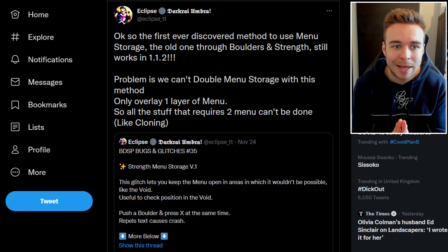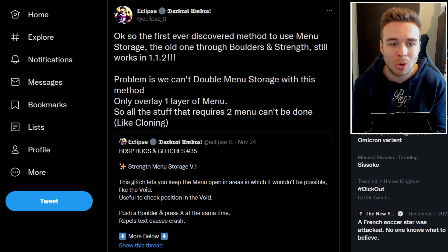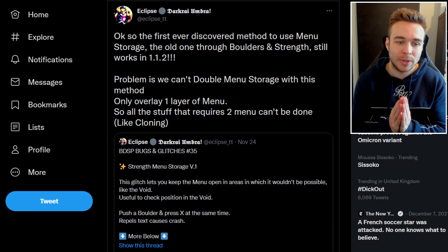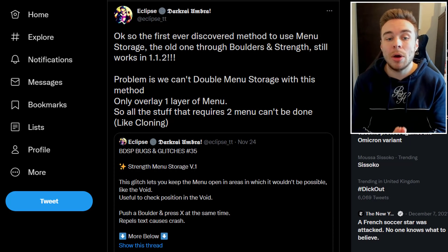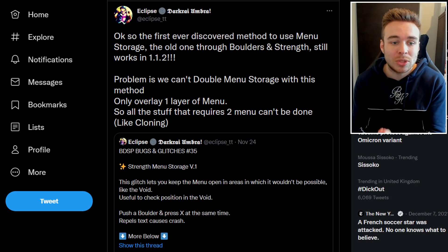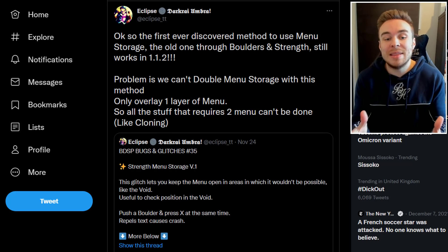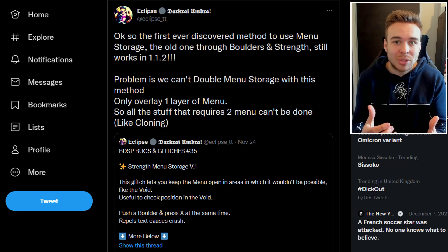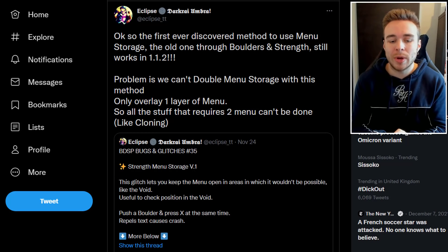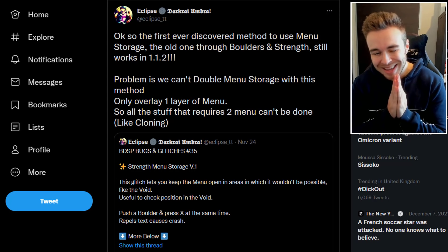This was tweeted out by Eclipse, who says: the first ever discovered method to use menu storage — the old one through boulders and strength — still works in 1.1.2. The problem is we can't double menu storage with this method. We can only overlay one layer of menu, so all the stuff that requires two menus can't be done, like cloning. So this glitch is still in the game and still allows you to get the likes of Shaymin.